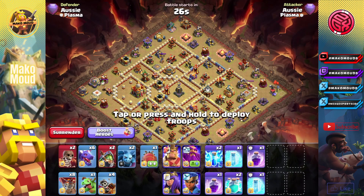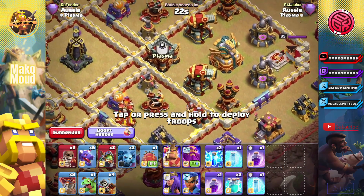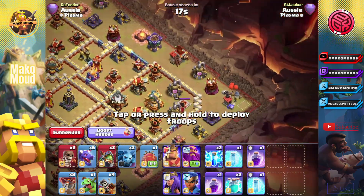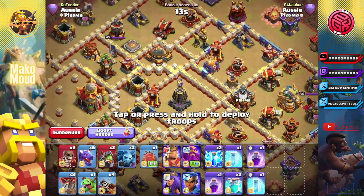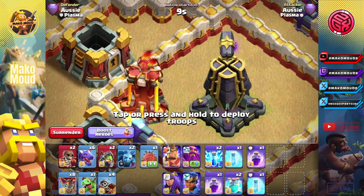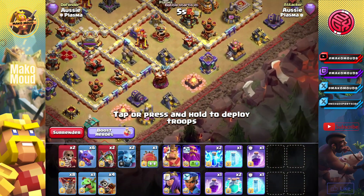Here's the next base that we're going to destroy. The plan on this one is I'm going to try to have the dragons moving around like that, king going to get this compartment by himself, and the queen moving up top there just to help funnel those dragons inside, with the blimp all the way to the core. But we're going to clone backwards to get the inferno in the monolith.